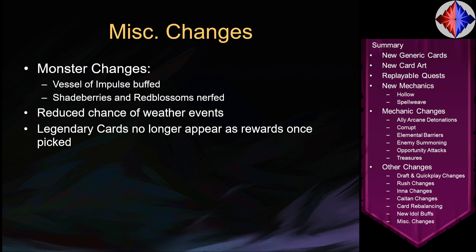Finally, some other random changes: monster changes — Vessel Impulse was buffed slightly, Shade Berries and Red Blossoms were nerfed slightly because they were too strong and Vessel was too weak. There's also a reduced chance of weather events, so those will be slightly less reliable especially at higher idle counts. And legendary cards no longer appear as rewards once picked — since you can't play multiple copies of the same legendary card, once you have a Legendary Strike you will no longer be offered another one during that run.